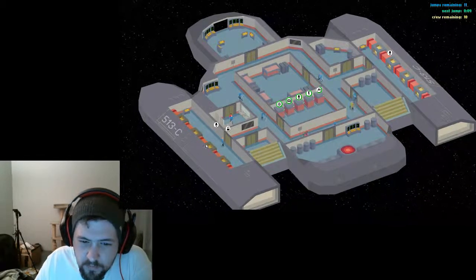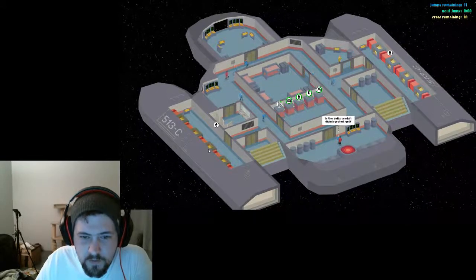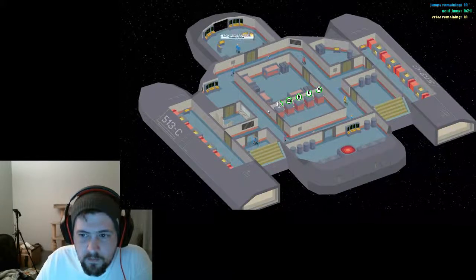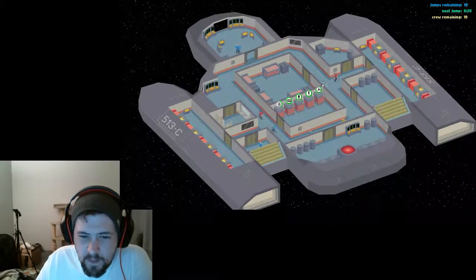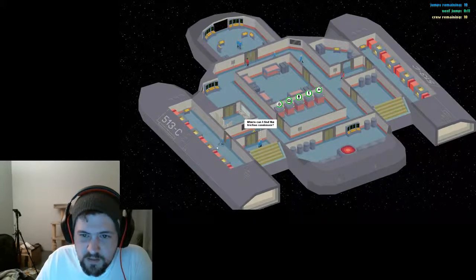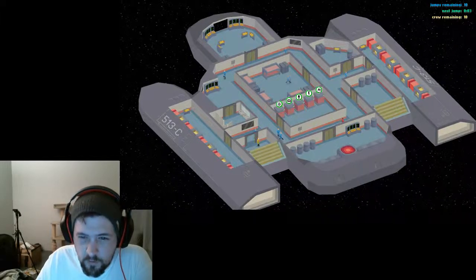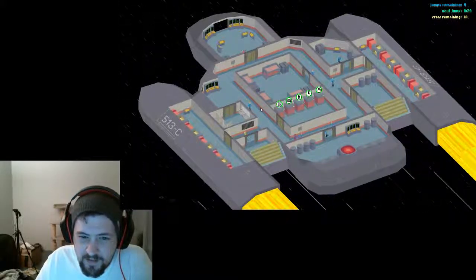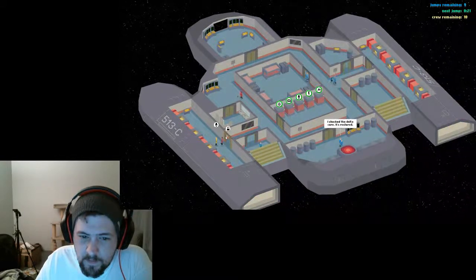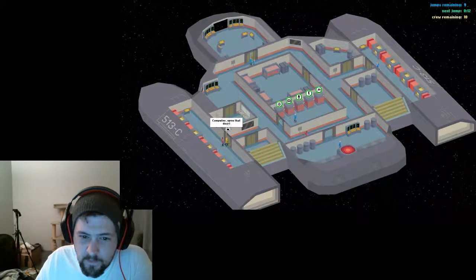I'm not sure what that does yet — doesn't seem to do anything. Maybe that reset a jump. I need to wait for him to get into the bathroom again — that seems to be the easiest way to kill some people. I deactivated the cortex thingy. That one's the engines, that's the water. I could flood somebody now.